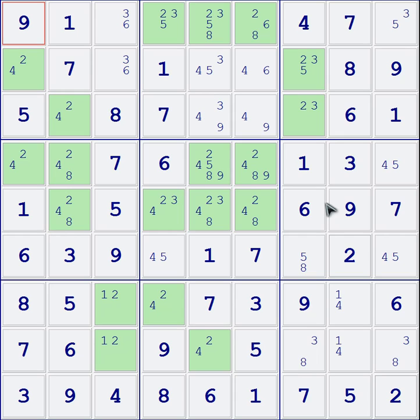This is also a good chance to show where you want to be careful not to make mistakes. Something I should have mentioned before: when you're trying to find a skyscraper or an X-Wing, you're looking for four different cells that appear in four different boxes. Here I can see there are two twos in this row and two twos in this row. It kind of looks like a mini skyscraper, but they're in only two different boxes and there's no numbers you can eliminate, so this is not a skyscraper.